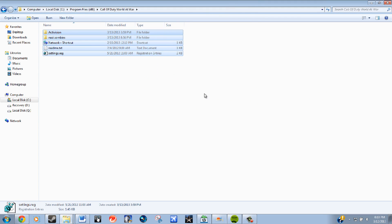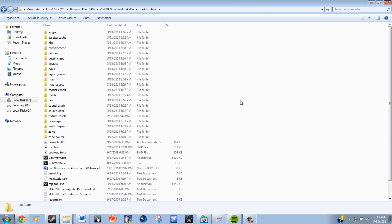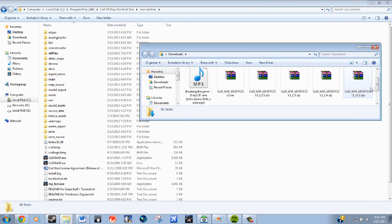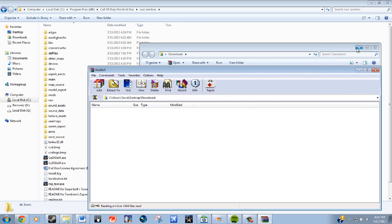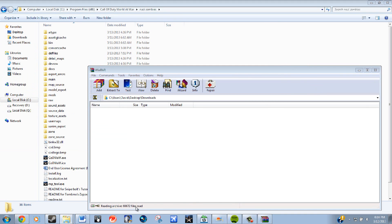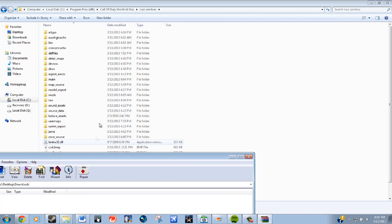Here's mine — you want to go into your Nazi zombies folder, and that's where you want to extract your mod tools. Open up your downloads where your mod tools are. You can see all the files here: mod tools, 1.1, 1.2, 1.2.1, 1.3, and 1.4. Once you open that up in WinRar — I highly suggest WinRar, it works the best and reads all the files — you want to extract the whole thing into the Nazi zombies folder.